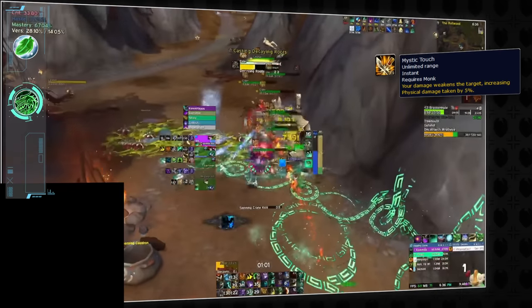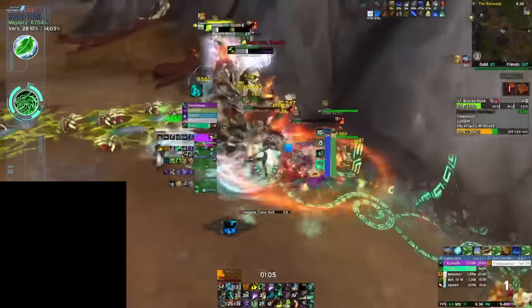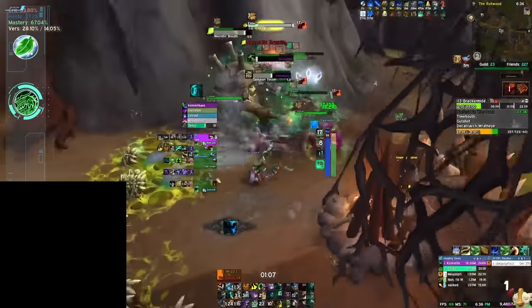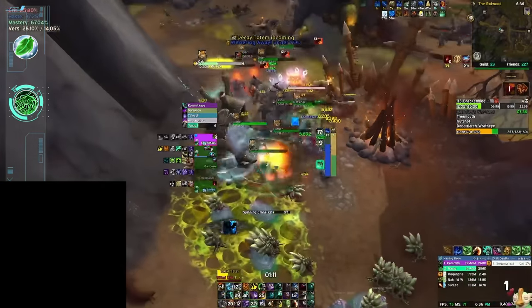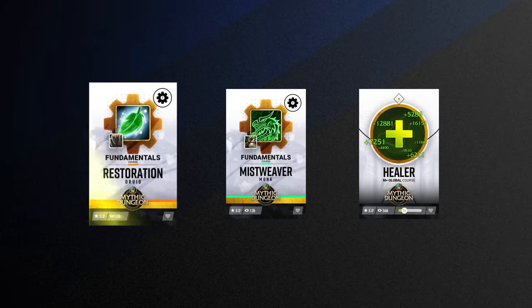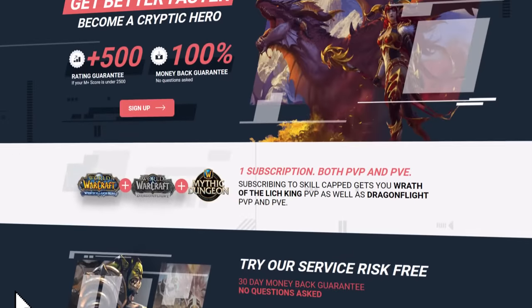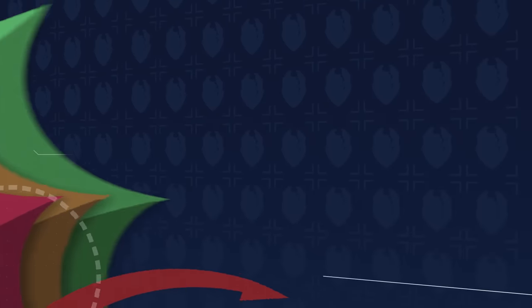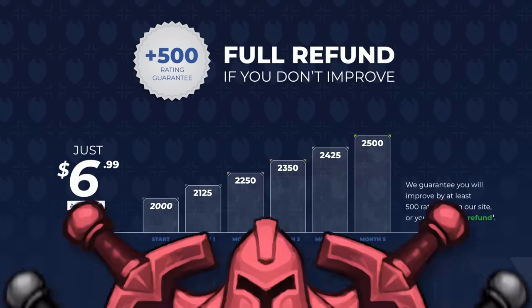Mistweaver is a spec with real carry potential, making it an excellent choice for pug runs, and our recommendation for anyone looking to pick up a new healer this season. You can get started on both of these healers right now on skillcapped.com. No matter what class you play, we're here to make sure you can hit your rating goals and improve faster than you thought possible, so check us out using the exclusive discount links below.